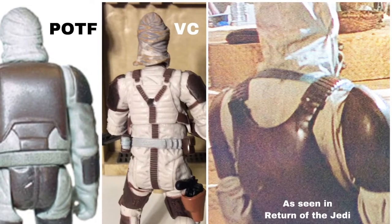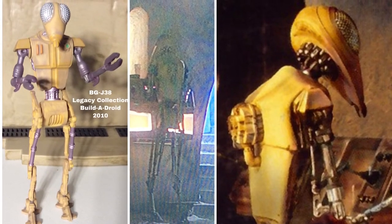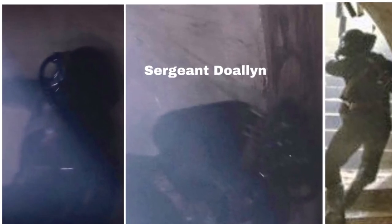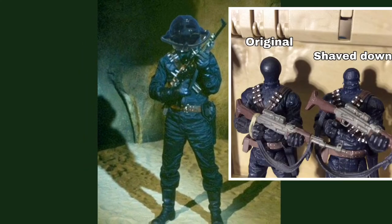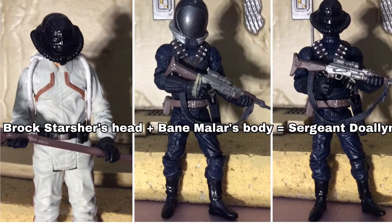In Jabba's Palace, Dengar doesn't wear his backpack — he just has bare armor on his back, which you can only really get with the Power of the Force figure, but that figure doesn't hold up against modern figures so I'd still use Vintage Collection number one. We see droid BGJ38, available in 2010 as part of the Build-A-Droid collection — you had to buy five super rare figures to get all the parts, making him pretty rare. Then there's Volta Zane — no figure yet — and Peligio Rashad — no figure. Sergeant Duelan doesn't have a figure either, but you can make a pretty easy custom combining the Vintage Collection Brock Starsher helmet with the Legacy Collection Bane Malar body using a Dremel tool.